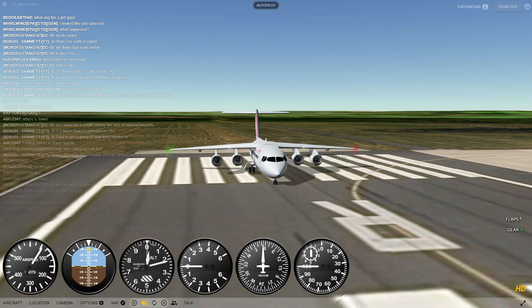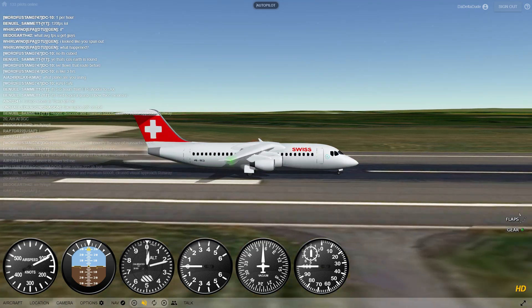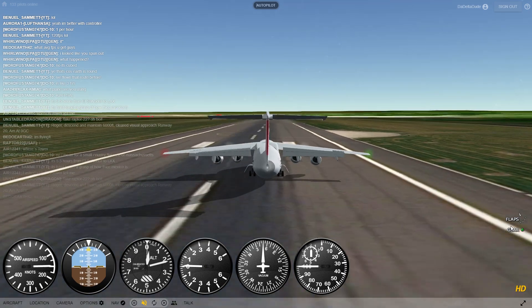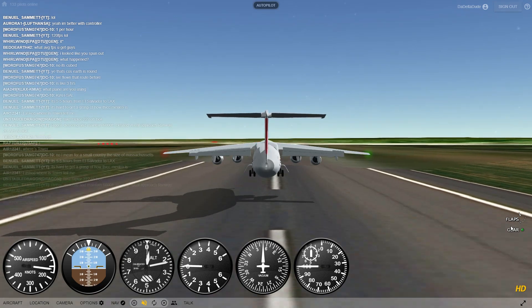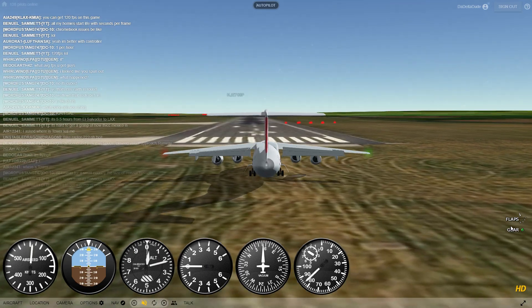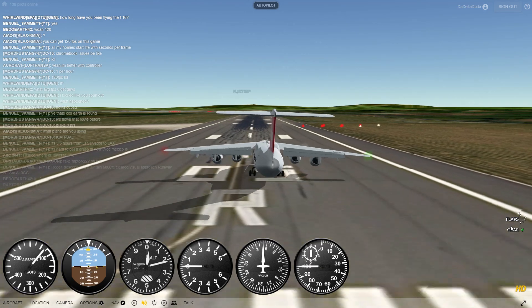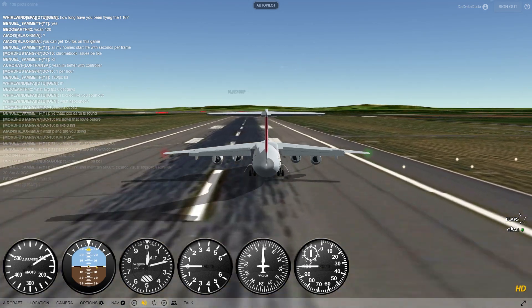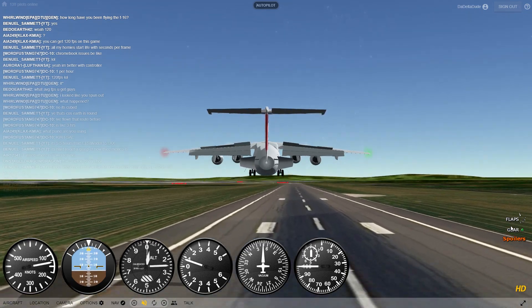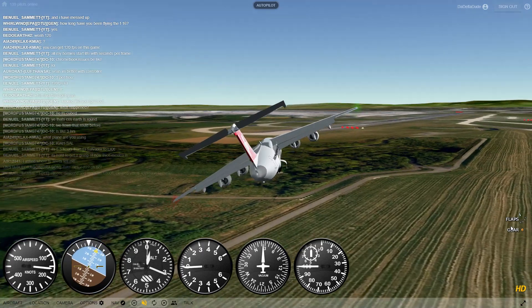I'm coughing a bit but don't mind that. We're gonna take off and see how it does. We're at Manchester Airport, Manchester International, runway zero-five. Let's see — oh wow, the air brakes on this thing in the back! Yeah, this thing really needs four engines? I have no idea.